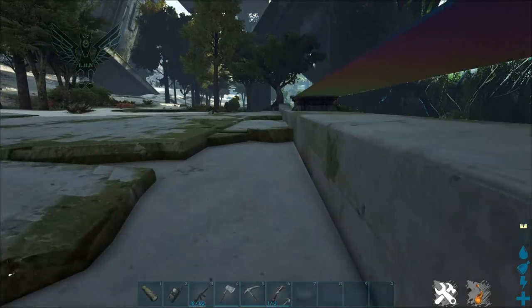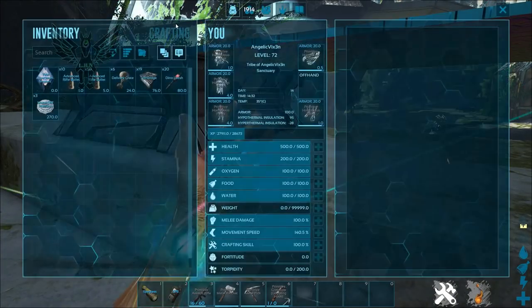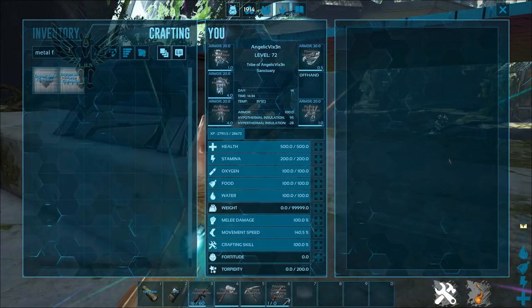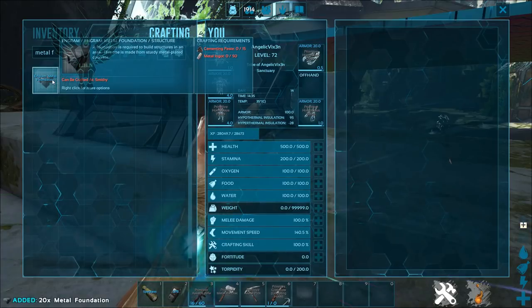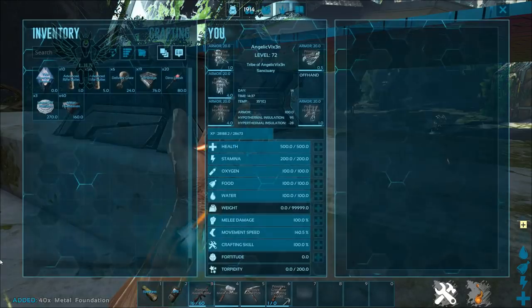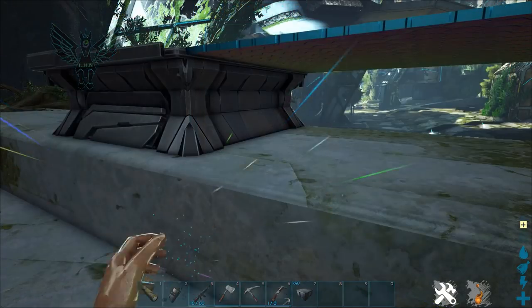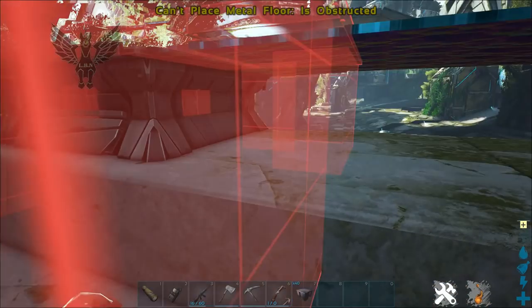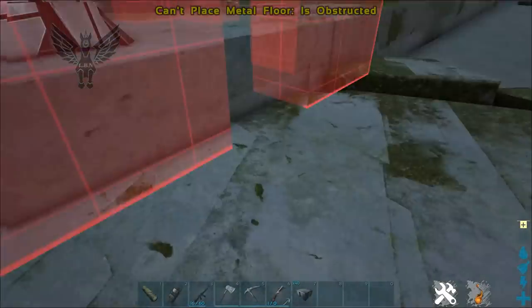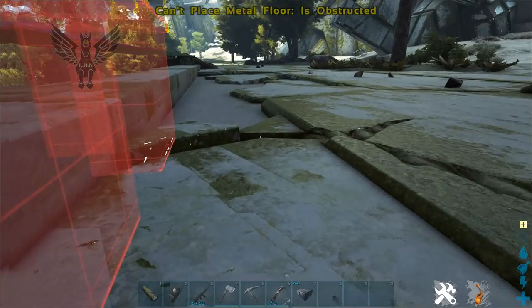Even if I put foundations down in this area, it does not want to go down — it will go across no problem, but it will not go down. These are supposed to be 40 foundations long depending on where you're at, but there is a section of this video where I really think it's actually longer than 40 foundations. You'll be able to see it and judge for yourself, but because of where it's located it's not like I can just sit there and count them and get an accurate measure.